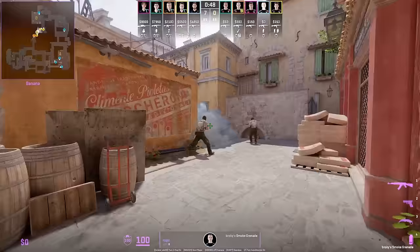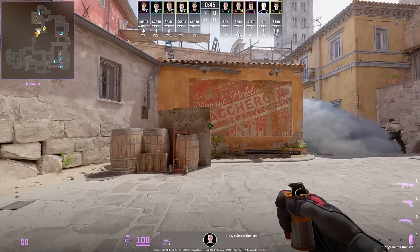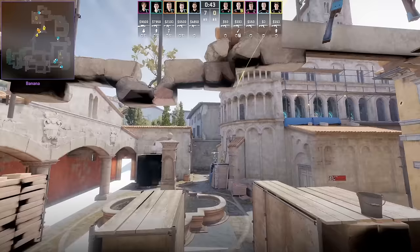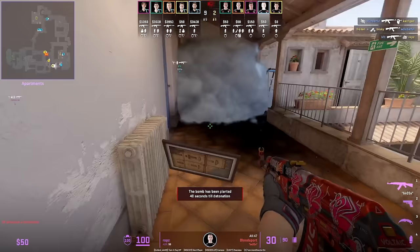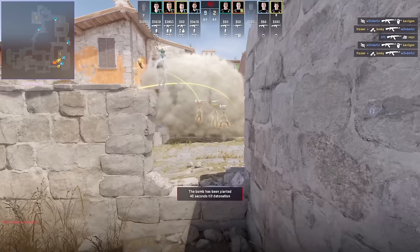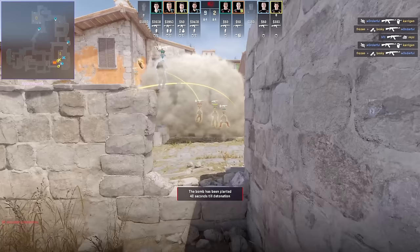This is how Rob smokes off coffin: crouch in front of the half wall, put your crosshair like this, stand up, and jump throw. Also, the Apslurk smoke Rob threw in a previous video has huge coverage — it actually blocks off short, allowing teammates to safely push up.